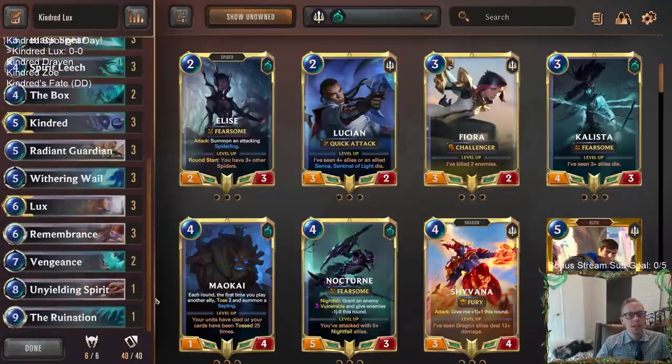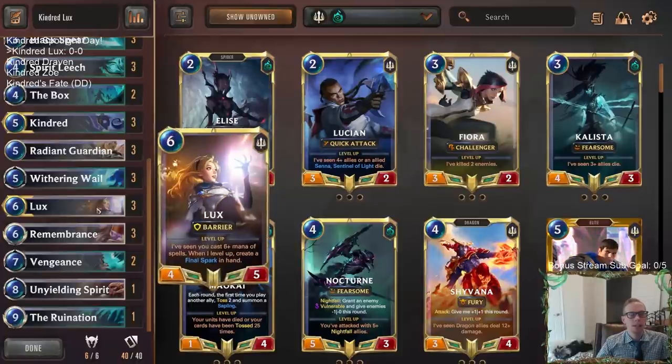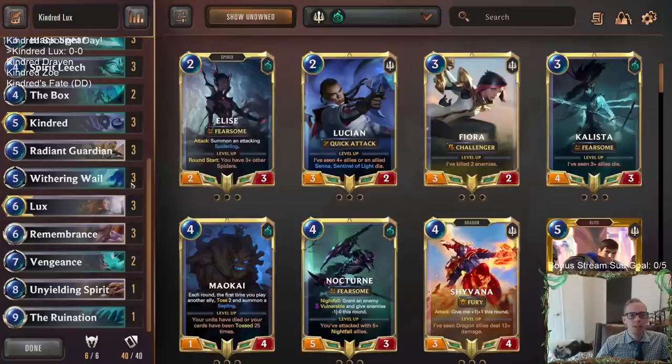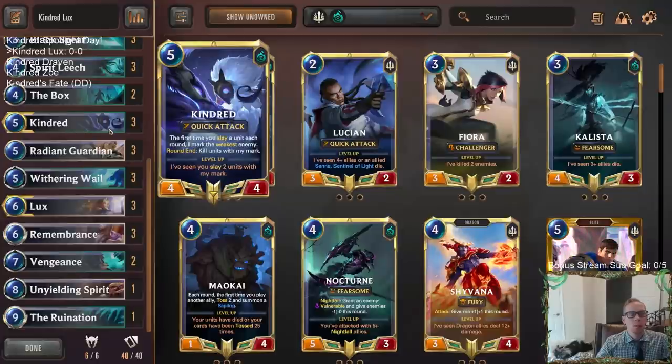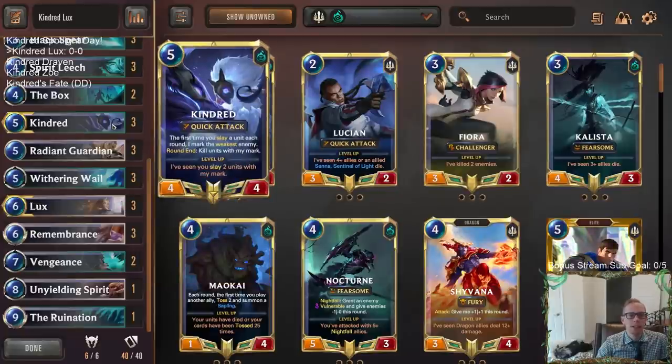Let's start first with Kindred Lux. These are both two champions that don't see a ton of play, but they're definitely champions that I really like. They're well-designed champions that I think are fun to play and kind of underrated — especially Lux. Lux is a really underrated champion. These Final Sparks are very powerful. What we're going to be trying to do is have Final Sparks with Kindred: use one Final Spark to slay an enemy, then have Kindred mark a different enemy and slay that one as well. It kind of gives us a lot of inevitability.